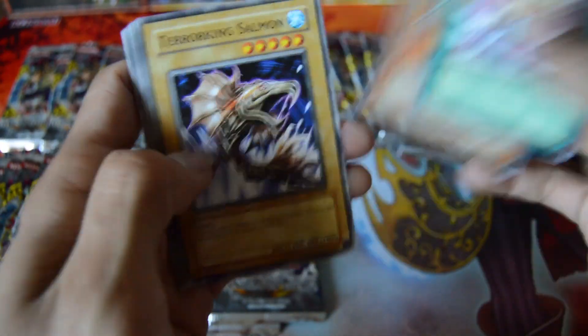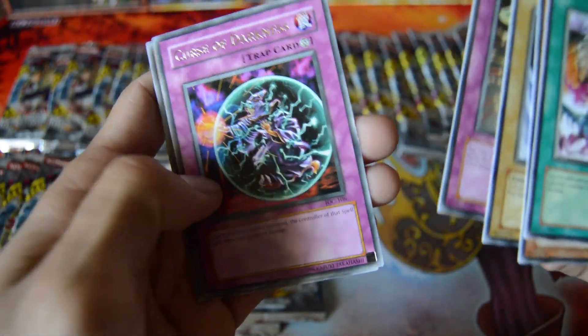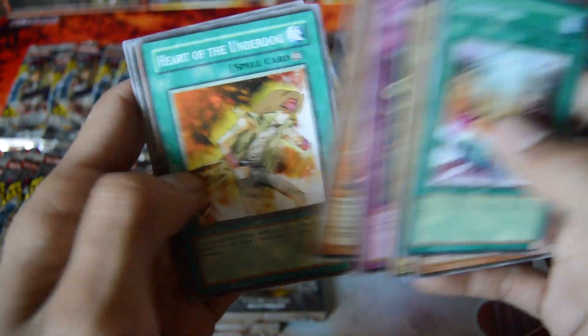We got a Chaos End, Self-Destruction Button — not familiar with that — and Curse of Darkness. Nice. Definitely have to go back through this whole giant stack of commons and rares.